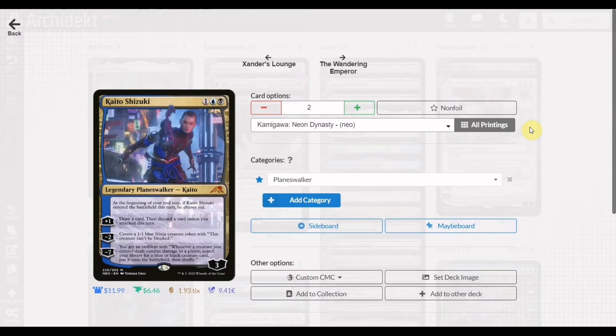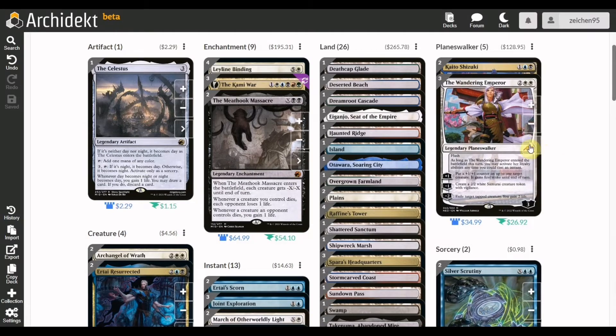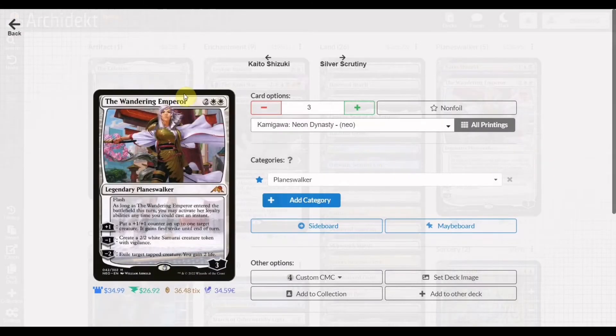For planeswalkers, we have Kaito Shizuki — not primarily a utility card here, but useful for drawing and discarding a card if you don't attack, and having a blue ninja token that can deal consistent damage. On its own it can be a good card-draw engine. We also pair it with The Wandering Emperor, probably the best white planeswalker for esper control and multi-color control decks, used here as the utility planeswalker for the mid-to-late game.